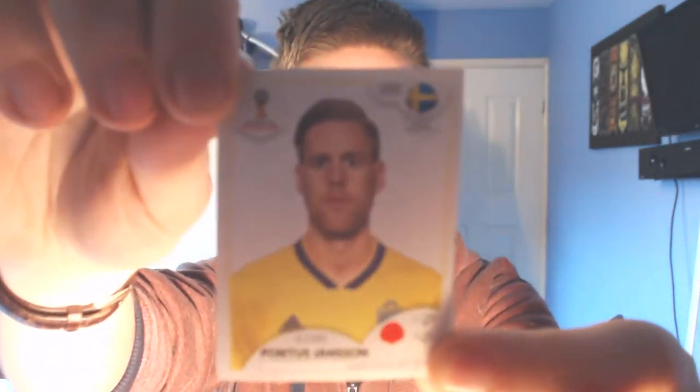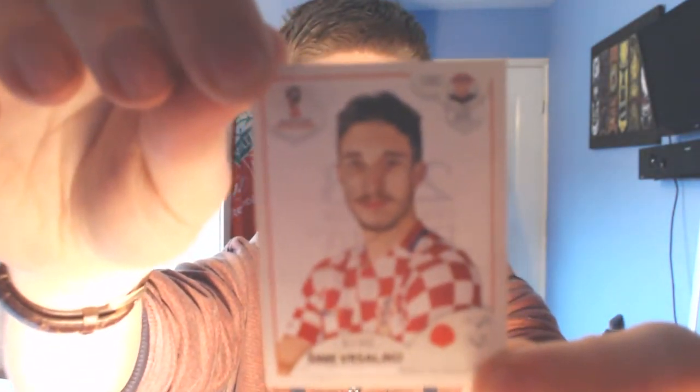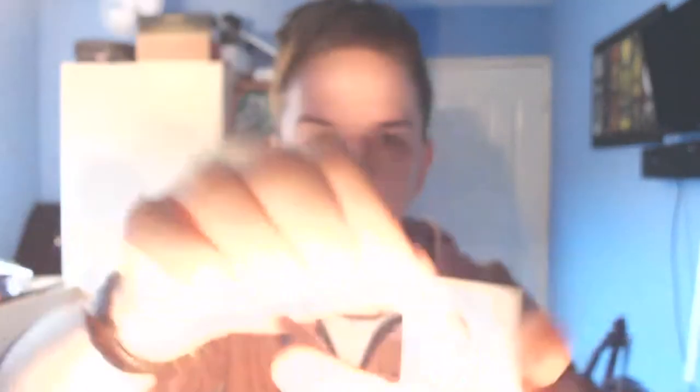Up next we have a Swedish player from Leeds. Yesterday we got the Sweden badge. He plays for Leeds in the Championship — Pontus Janssen. And then we have ourselves a potential right back or left back — he's definitely a defender. From Atletico Madrid, it's Vassalko, the Croatian. So if he's a right back he could be good; I think he's a decent fullback. But otherwise there's not a lot of players in there that I fancy, so I think we might be using one of the two special stickers we got.